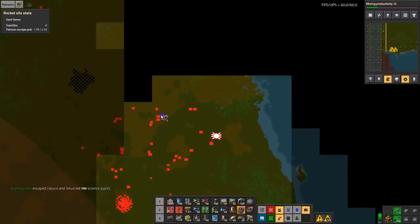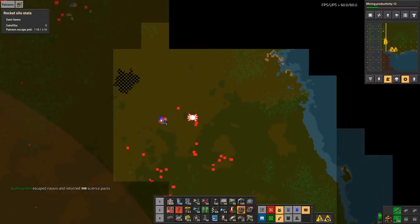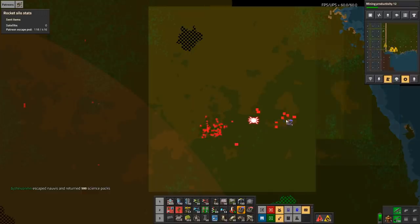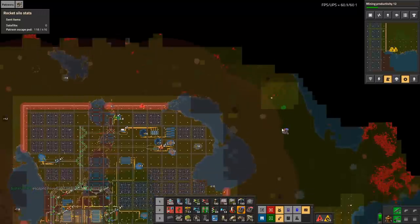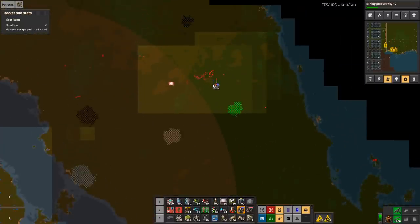This does not need many rockets. Johnson, thank you for your 500 science packs and happy to be off the planet. I should not have aggroed that one — not that it really matters. This is awesome — look at that giant area we've now cleared.